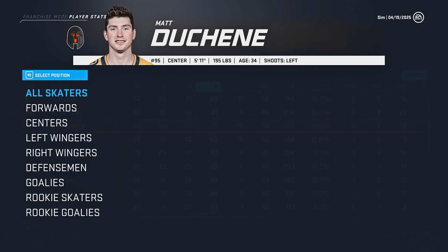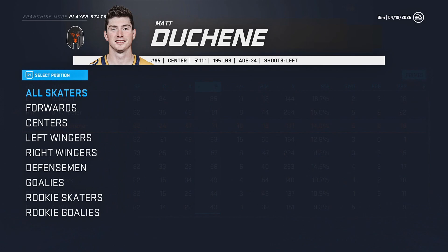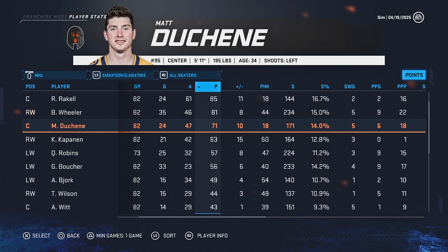We did get bumped in the first round of the playoffs, which I'm not too worried about. Our goaltending and defensive situation isn't exactly the best, so I'm going to be looking to improve all that and hopefully make this team better for next year in order to help Gilbert Boucher turn into a true franchise player. Maybe he can score 100 points next season — we'll see if that's possible. That's the first season for our medium franchise sniper.